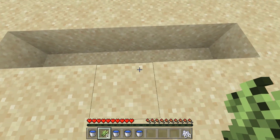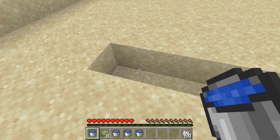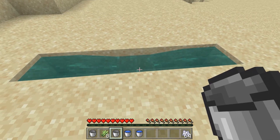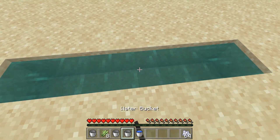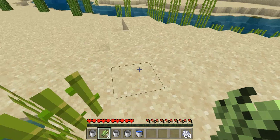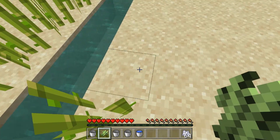So anyway, let's go back here. What I'm going to do is put some water in this hole that I dug. This hole can be any length - I think this is about five wide, I made it ahead of time. So we got it all filled up here. Now I'm going to plant the sugarcane here. I can't plant it on this corner right here because it's diagonal - it has to be right adjacent to the water. So I can't plant here, but I can plant on the ends and along the sides.